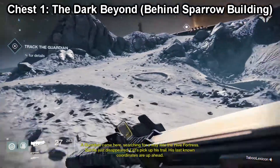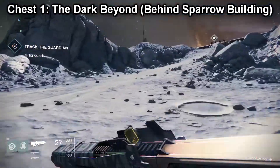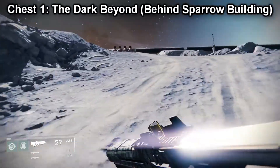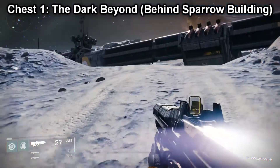Hey, this is JudgingWaste bringing you another Destiny guide video. This time we're going to be looking at all five golden chests that you're going to find on the Moon. Up at the top I've got the chest number — you should find these chests in this particular order if you're going through the story modes. And then I also have the mission name, so this one is in the Dark Beyond.